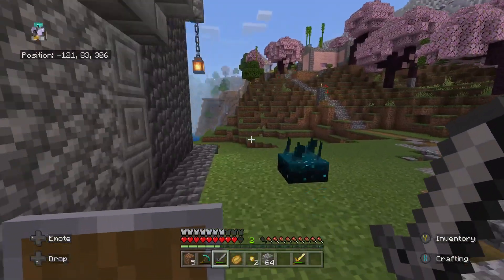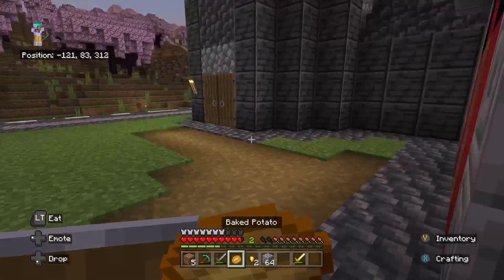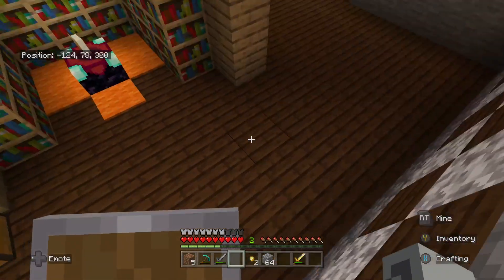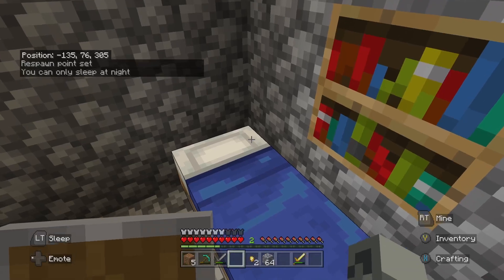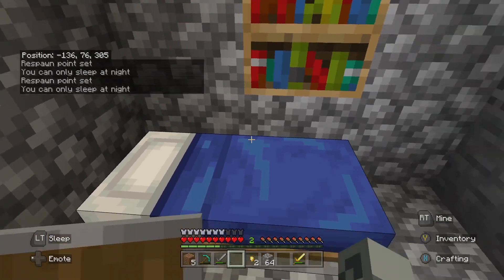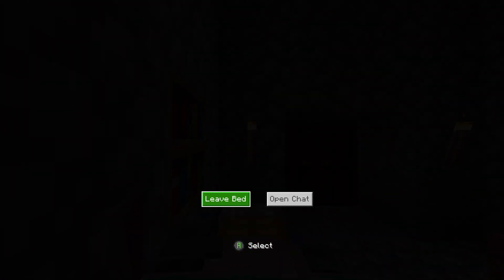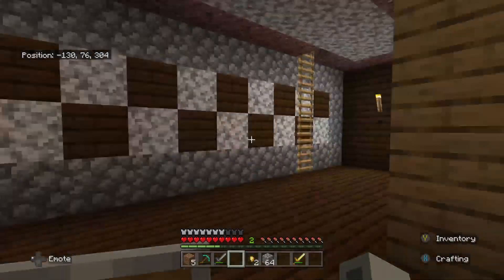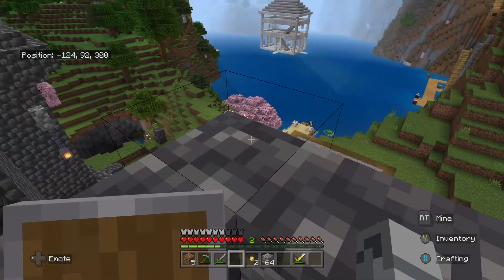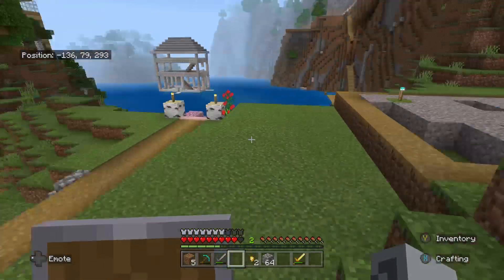Now we'll move on from his dock to my dock. It's getting dark out, so we should probably sleep. We'll sleep in Pear's guest bed tonight. Waiting for nighttime... alright, shut the door. Once it's daytime again we don't have to worry about mobs. Creepers like to spawn here, so we're going to skip the front door, go off the tower, straight to the dock.